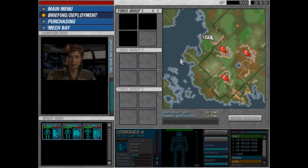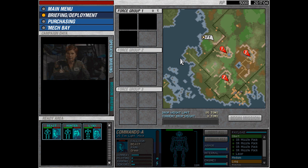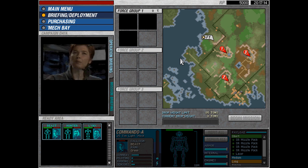Davians, make no mistake — despite the loss of X-Ray Company, our battle plan is intact. We will take this planet back. I'm downloading your mission briefings. Move to destroy the designated clan targets and we'll gain a beachhead before they can react. Special equipment is available as required.